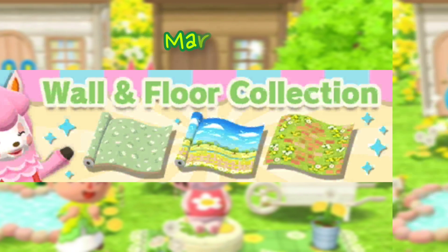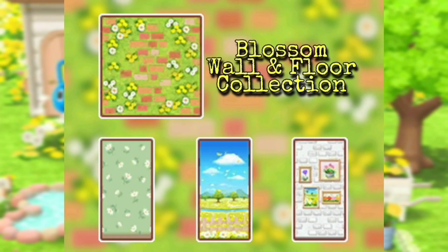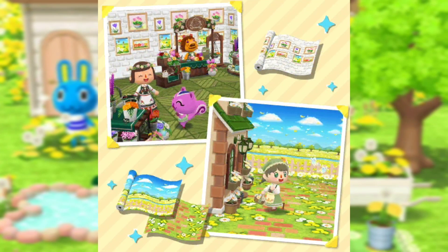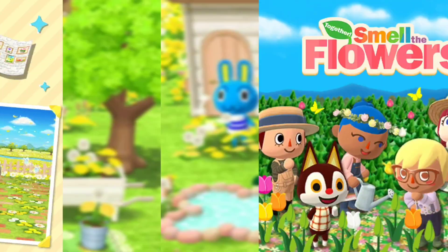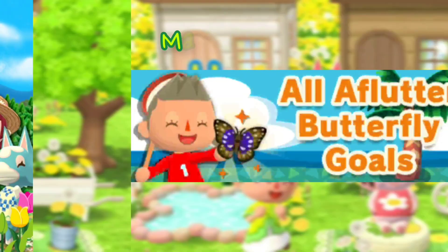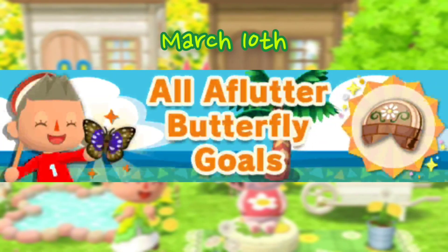On March 9th we are getting a new one-floor collection called Blossom. I really like the flooring a lot — it looks very nice. There's also a little preview which is super cute. On the same day we are getting a new Together event — you guys already know how it works, and we'll probably get leaf tickets from it.